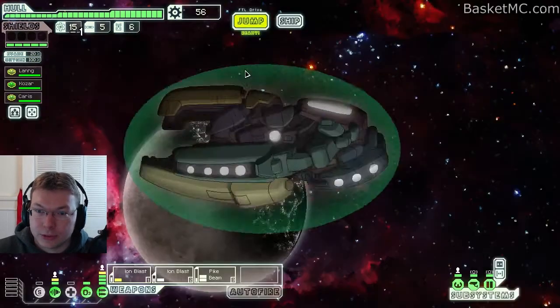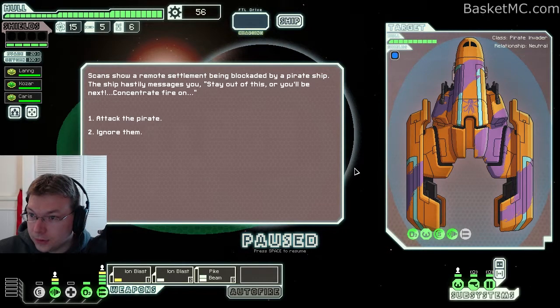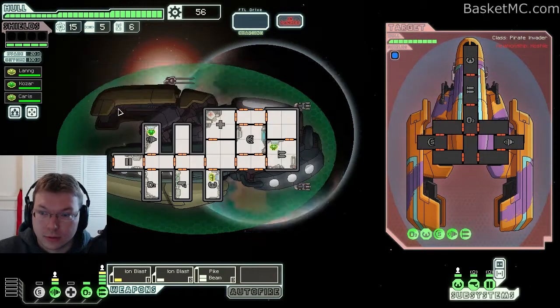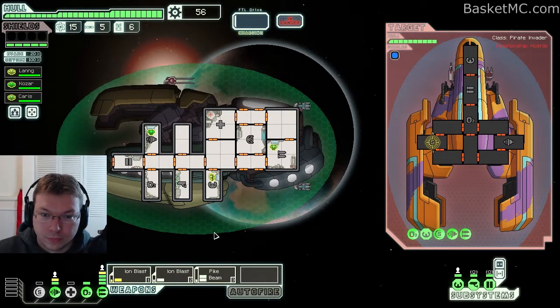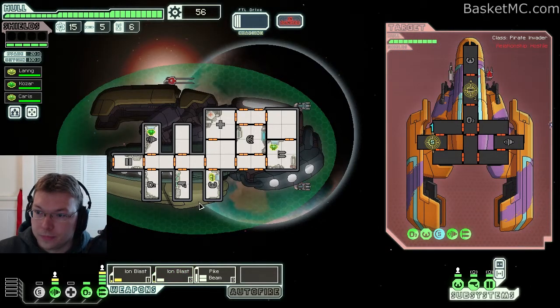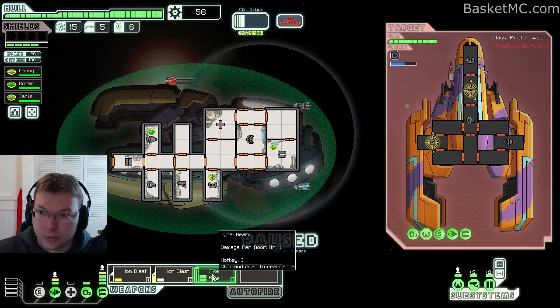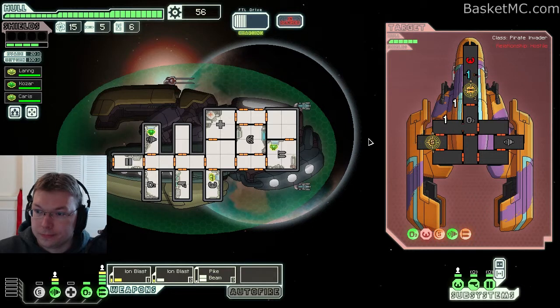There's a store — let's go to a couple things before the store. They have a beam weapon. Let's do shields and then weapons. Let's wait until that's down. Good — what can we hit? Let's do that. Okay, good.